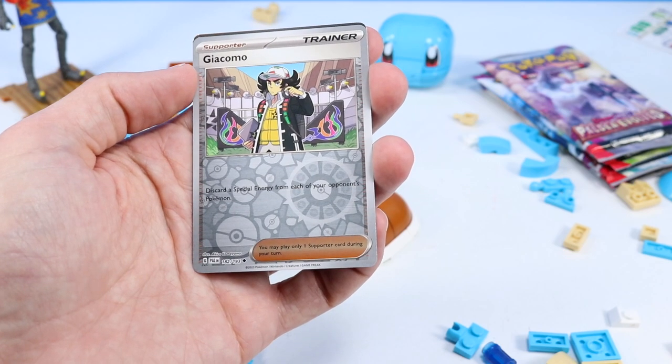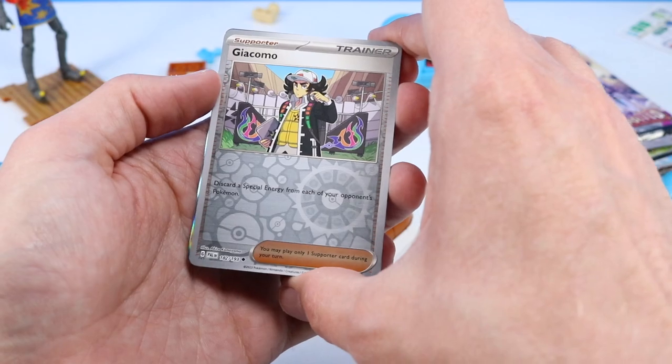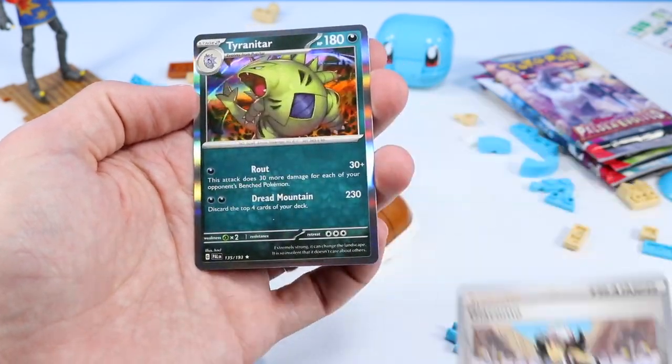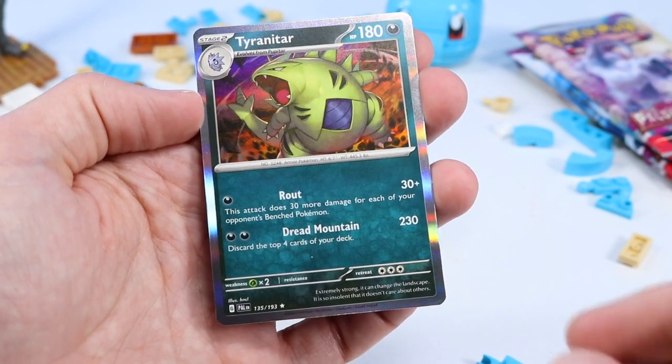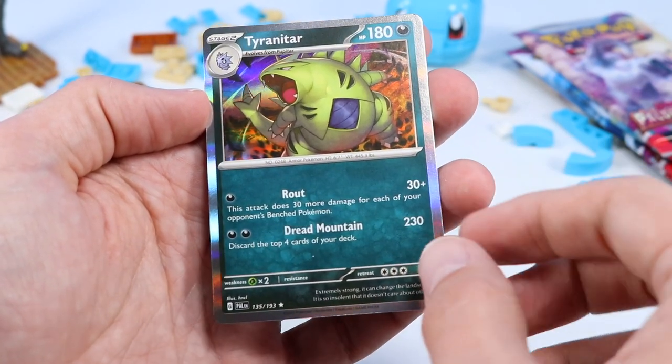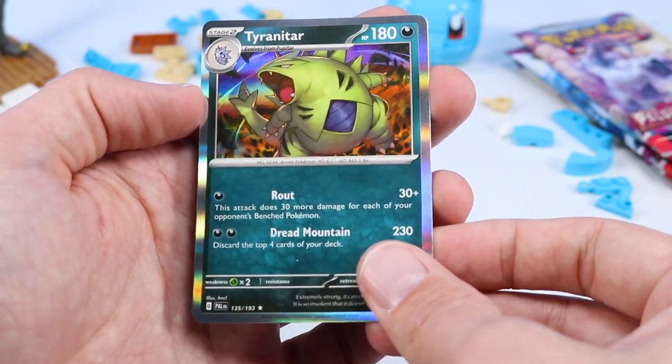Giacomo — can't say it, but have I run into this? I've gone through a couple Starfall Street raids already — they're quite tough. And a Tyranitar. Very nice. A holo Tyranitar — very pretty with this one. Nice and green, a lot of shininess going on behind. Very fun and fancy card.